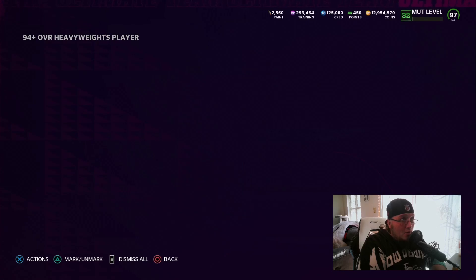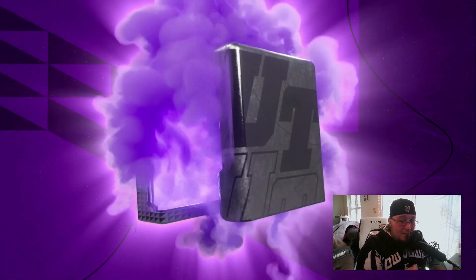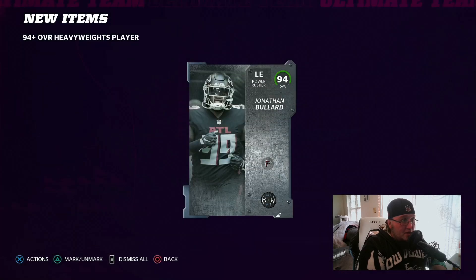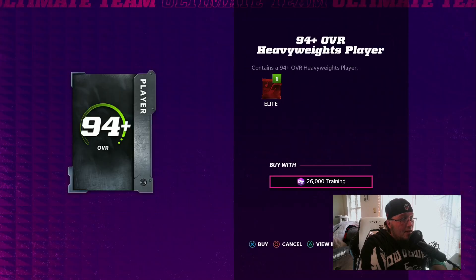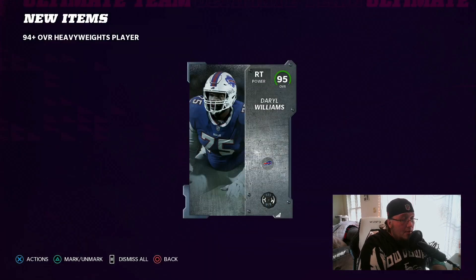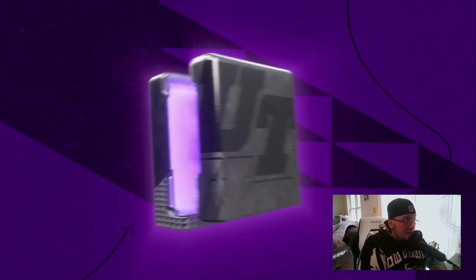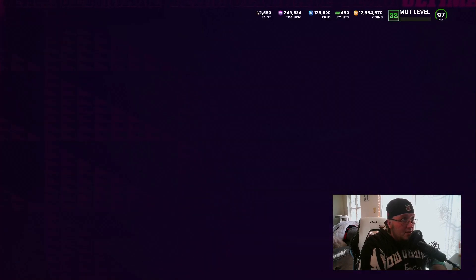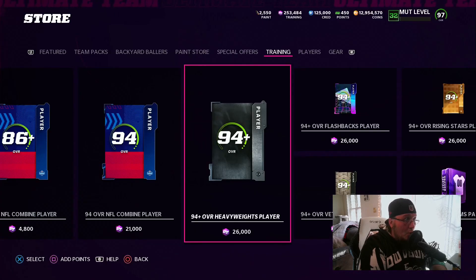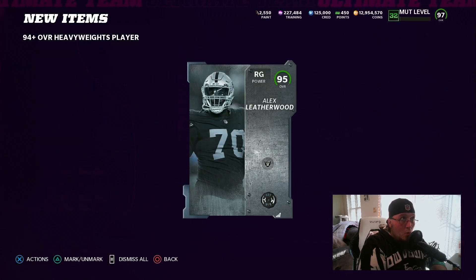Let's go in and hit this 94-plus — we're only rolling a little bit today to see how it turns out. We got a Kwan going for 150k, not bad at all. Now remember when you're doing the method, make sure you're selling high, because if you crash the prices you're definitely going to lose profit. We got Darrell Williams, not bad. We'll take the 95s but we want those 96s — we also got another Jonathan Bullard.